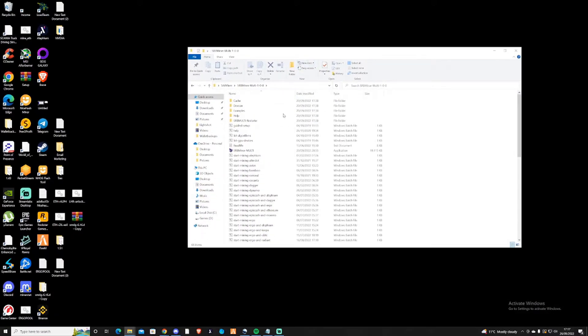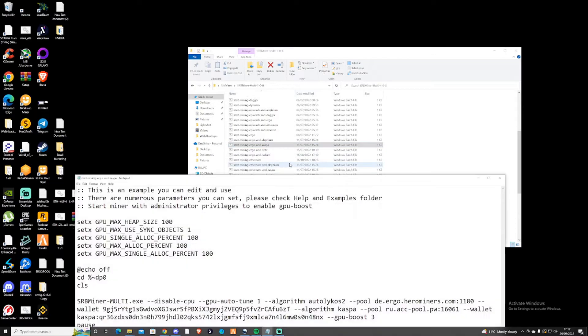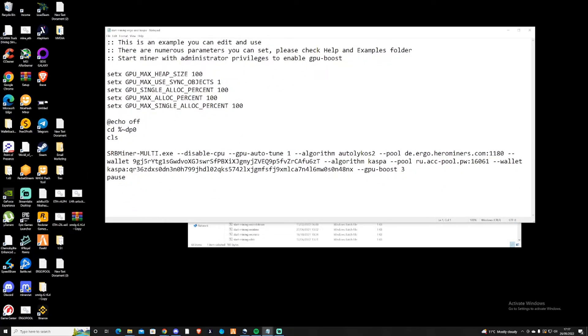Open up the folder that has been extracted and find yourself down to where it says 'Start Mining Ergo and Casper.' Right-click, press edit. Once you find yourself in the bat file, you're gonna need to find the pools that you want to mine to and also create yourself a wallet so that you can put your own wallet addresses in there.